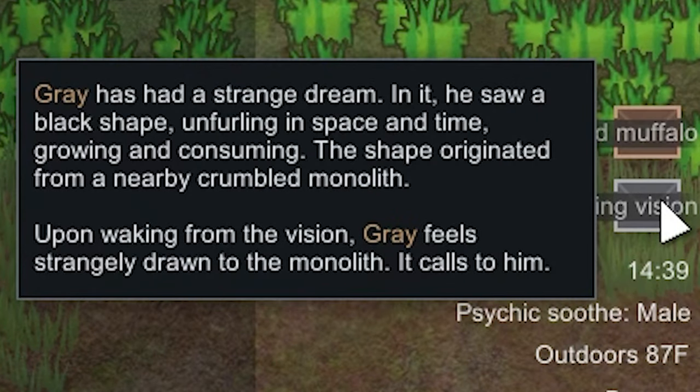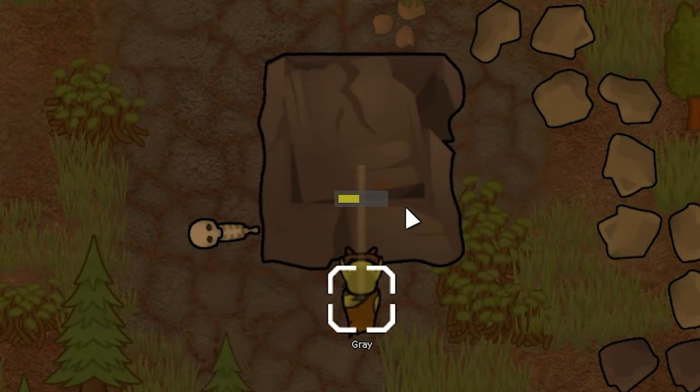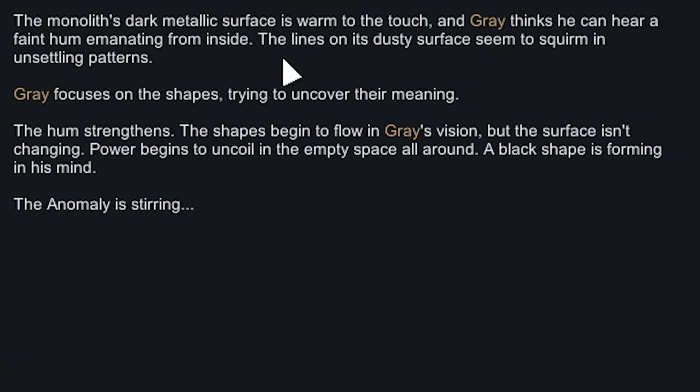Disturbing vision: Gray has had a strange dream. In it he saw a black shape unfurling in space and time, growing and consuming, originating from a nearby crumbling monolith. Upon waking, Gray feels strangely drawn to the monolith — it calls to him. I send Gray to investigate. The monolith's dark metallic surface is warm to the touch with a faint hum emanating from inside, and the lines on its dusty surface seem to squirm in unsettling patterns. Gray focuses on the shapes — the hum strengthens, the shapes flow into his vision, power begins to uncoil, and a black shape forms in his mind. The anomaly is stirring.